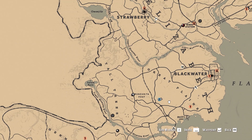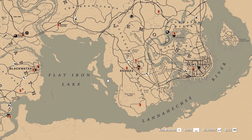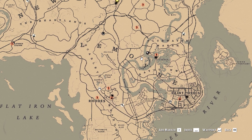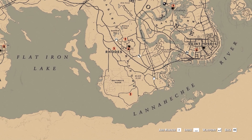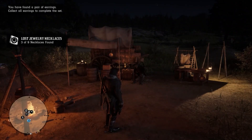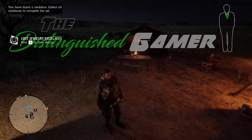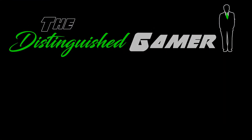I wonder if we should head over and go look for those panthers. Bluewater Marsh is up here and Volga Glade is down here. Guys, that was the update — thank you for watching and stay tuned for the next episode where we will be going after the panthers. Goodnight.